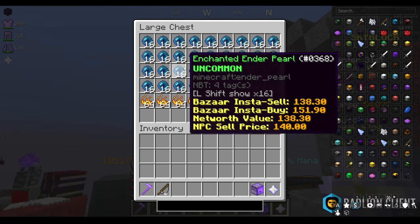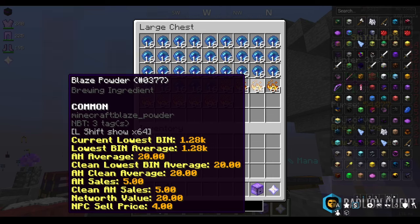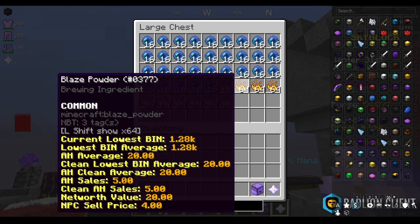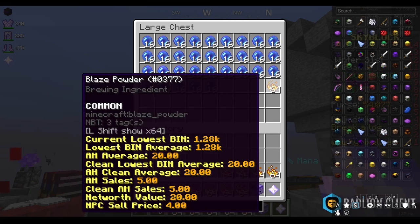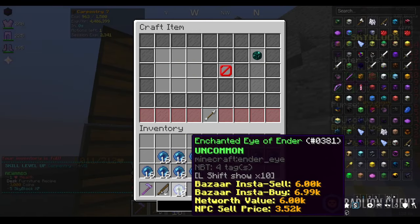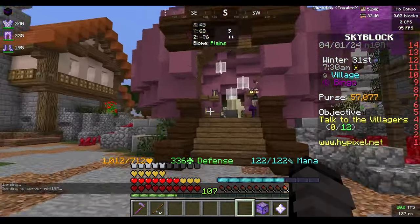I don't have the enchanted diamond or eye of enders yet, but I did grind the enchanted ender pearls. We have a bunch of blaze powder from the alchemist and I can buy 10 more stacks in about 40 minutes. For now we're just going to craft as many enchanted eyes as we can — that got us 10, and we need 32 in total.